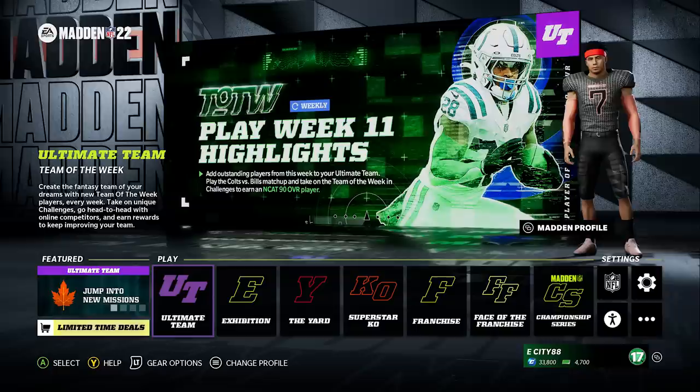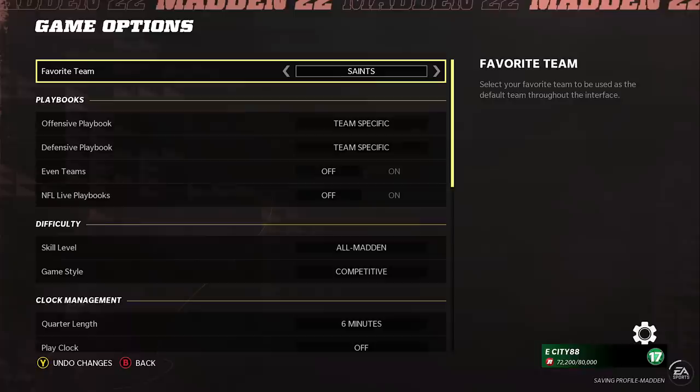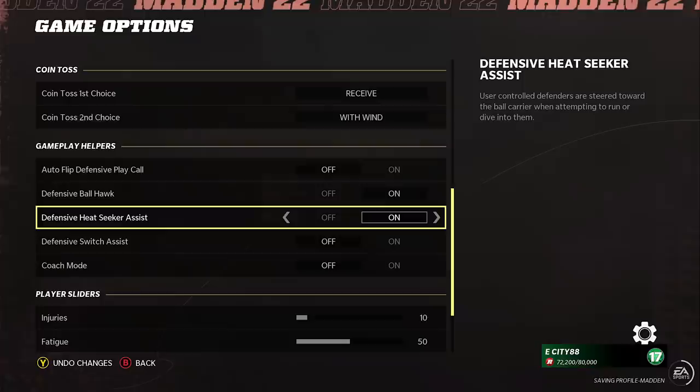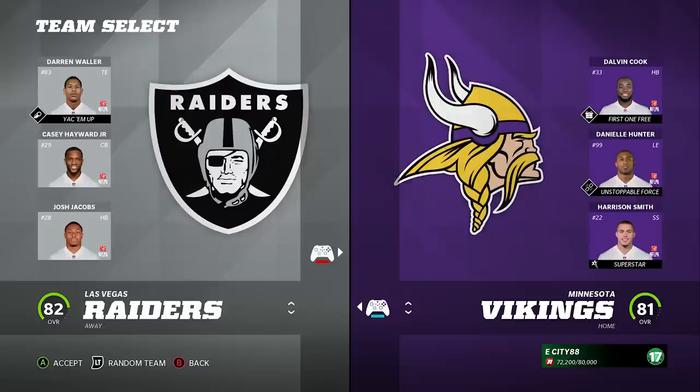Number twenty-four: an important setting you must have on. Go to the gear icon on your main menu, select game options, and scroll down. You want your heat seeker assist toggled to on, and your defensive ball hawk toggled to on as well. The heat seeker assist will help you make a lot more tackles in the open field — it's kind of a cheat code — and the ball hawk will help on interceptions. Make sure both of these are always on.